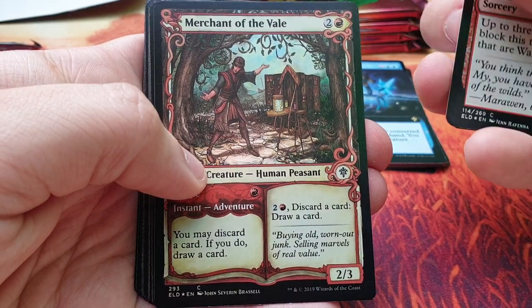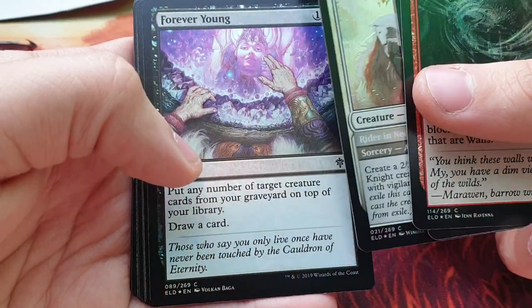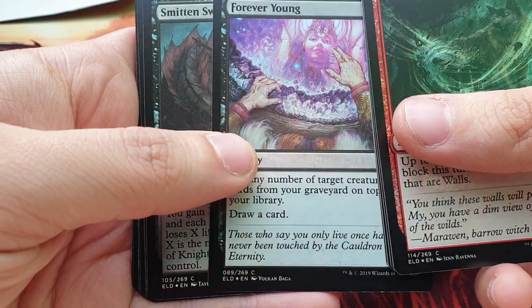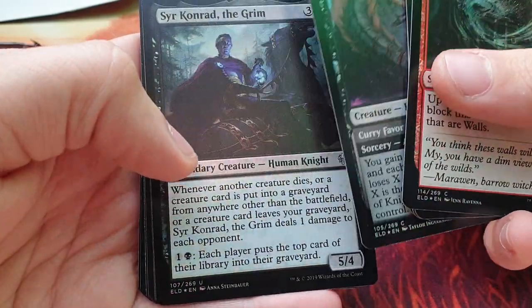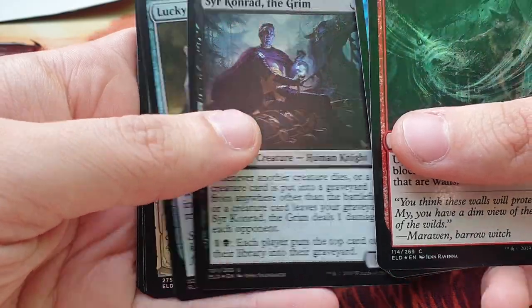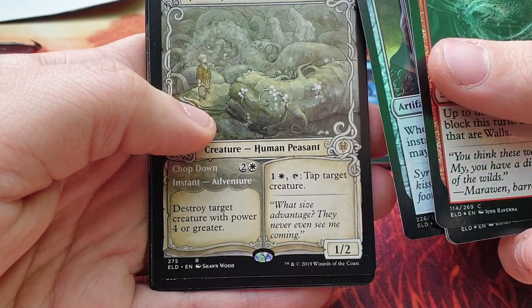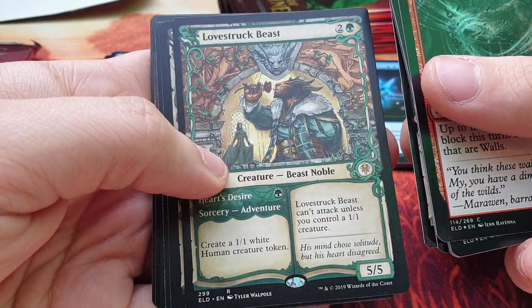Merchant of the Vale, Lonesome Unicorn — it's not so alone, right? Forever Young — very cool card, sees a heck ton of play I think. Smitten Swordmaster — also a good played card. Sir Corinth the Grim, Lucky Clover, Giant Killer — I like this artwork. Love-Struck Beast — yeah, the Beauty and the Beast.